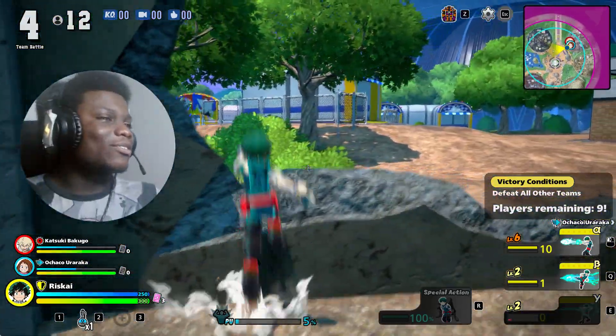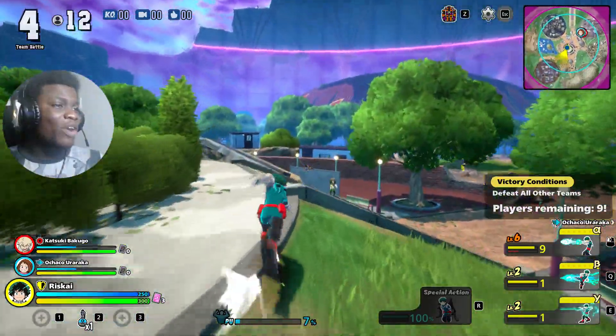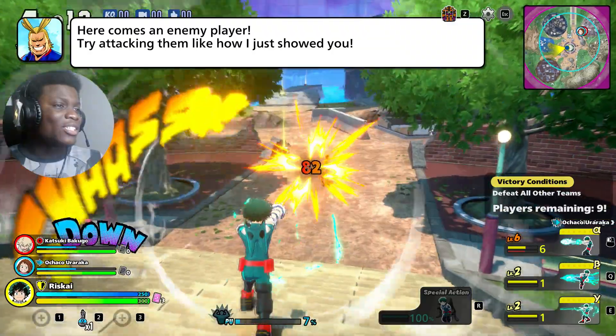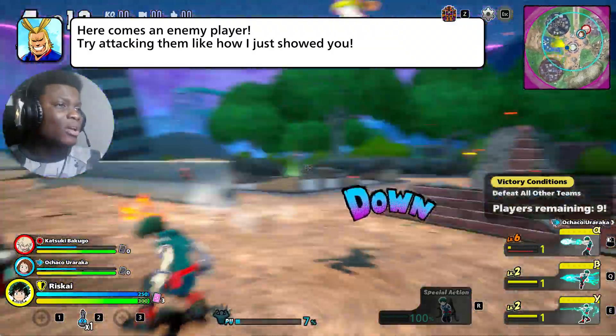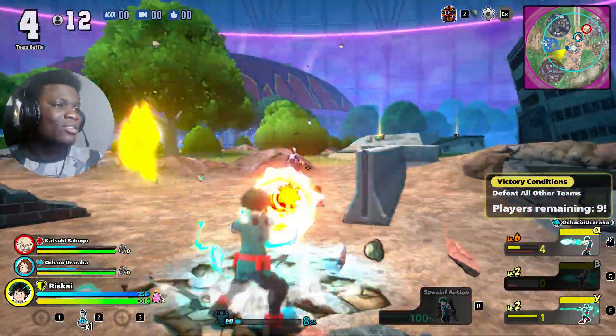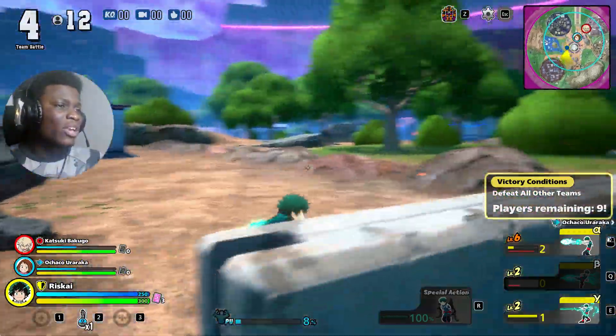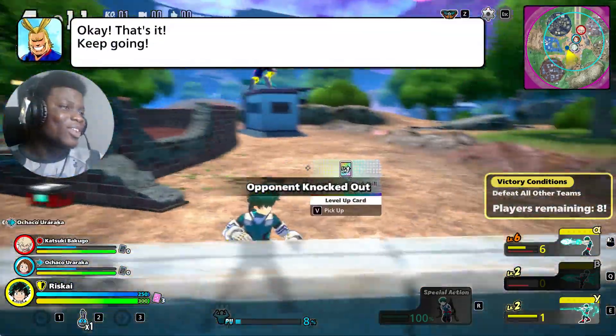I missed Black Whip again. There goes a Froppy - and she's down. Yeah, the tutorial's pretty basic stuff. Nothing's really hard here. I didn't mean to execute them, but they're not going to stop me.